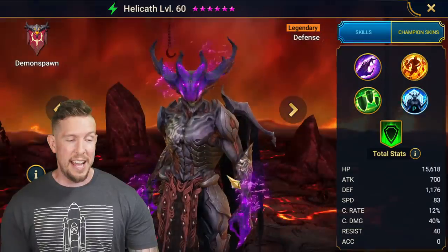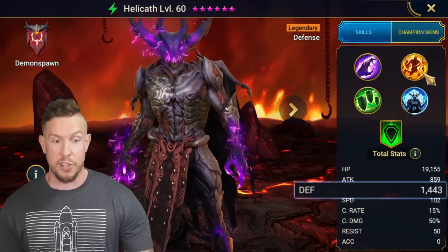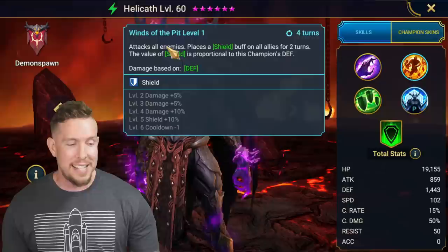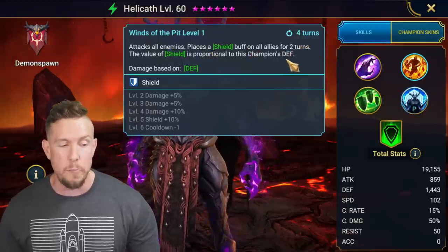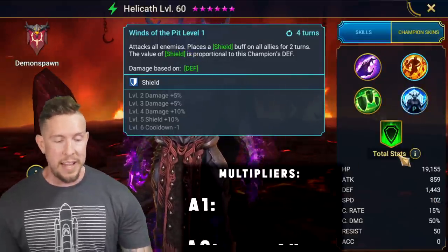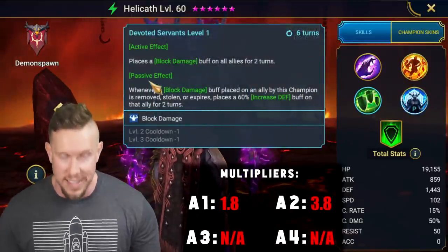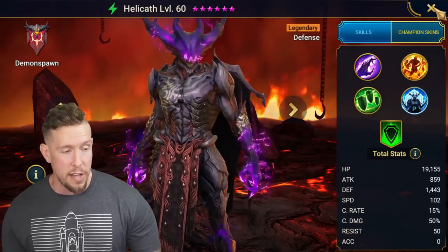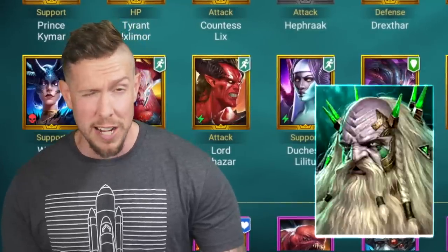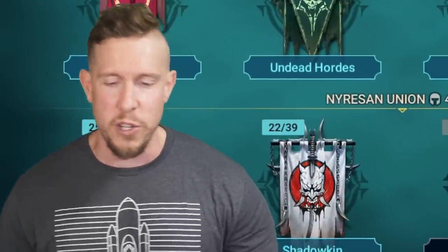Next up is Demon Spawn — and a lot of you guys may have Helicoth. Helicoth has a lot of base defense, 1,443. A lot of people forget how defensively robust he is. He attacks all enemies and places a shield on all allies for two turns based on his defense, which scales pretty well. The cool thing is this attack also hits pretty hard — it's a 3.8 multiplier with that base defense, easy to scale up the damage. You guys know him for his block damage for two turns on a four-turn cooldown that gets replaced by increased defense when it's removed, stolen, or expires — one of the better clan boss unkillable comps out there.